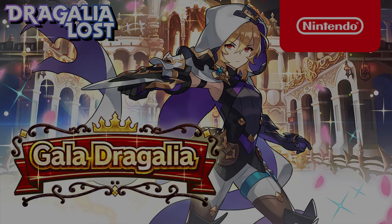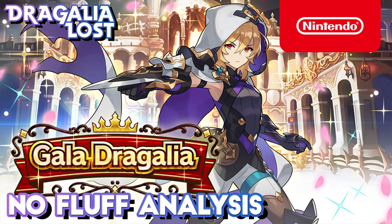As with other Gala showcases, only Gala Alyx is rate up, but the old Gala adventurers are also in the pool. However, they're not rate up — they're just as likely to pull as any other adventurer in the pool.